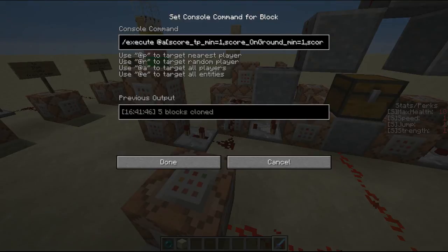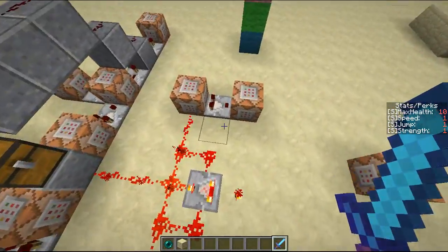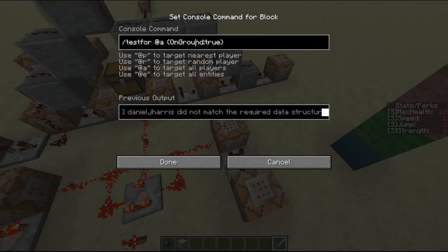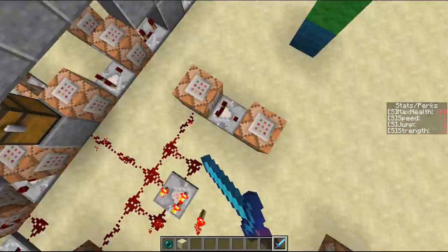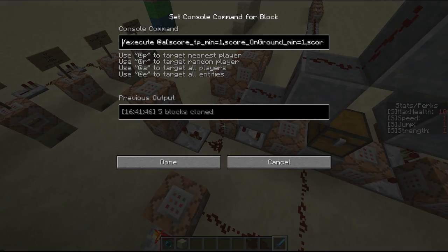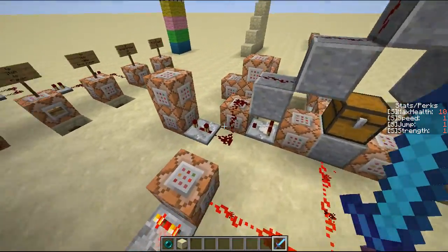If you come along here, this detects a value of TP 1, then it checks if on ground is set — if they're on ground — and it checks that there's no current teleportation happening. Now, how on ground works is: I had to figure out a way of converting the player NBT tag data into a scoreboard value. I basically got these four command blocks back here. They test the NBT tag for a player if they're on ground, and if so, it'll set the value to on ground equals 1. This was necessary so that I could test it as a criteria of an @a or @p selector — without doing this, I wouldn't have been able to test that criteria.